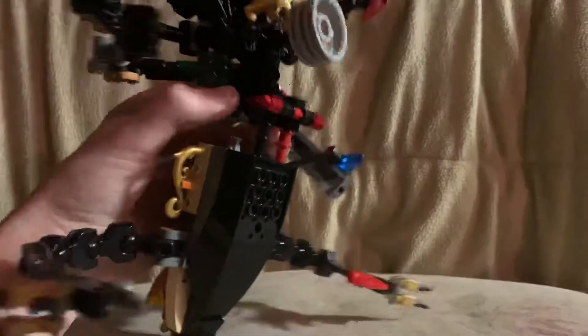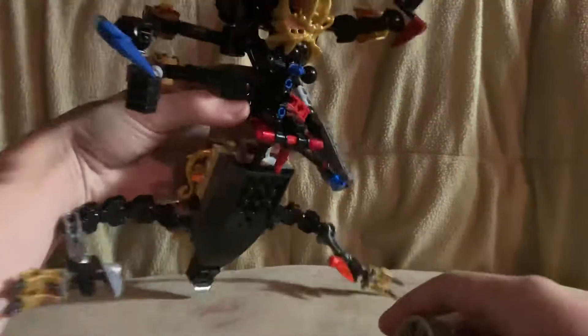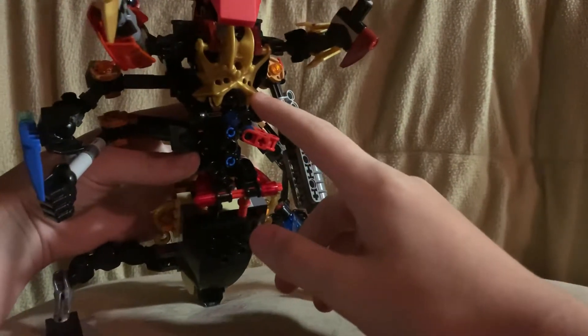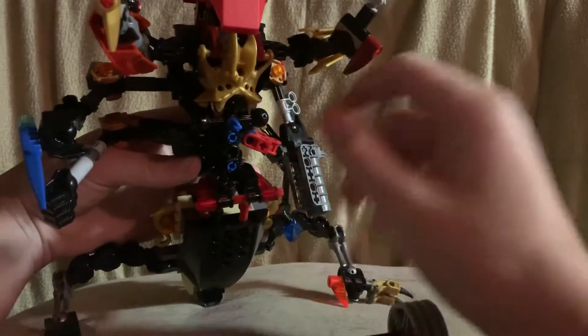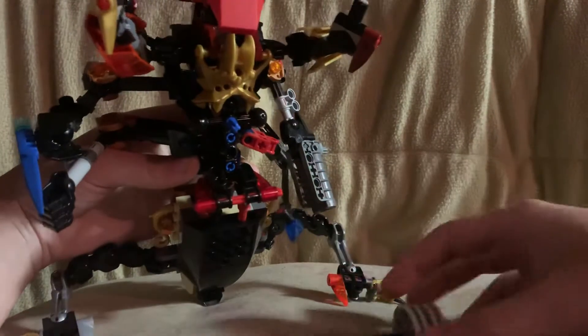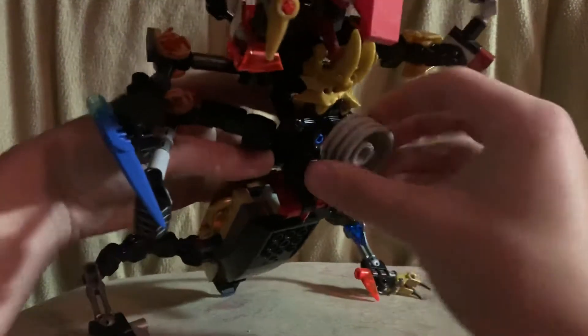I'll show you the underneath of him. This stand piece is just so it doesn't fall, because a lot of the ball joints are weak. I used a Hero Factory face piece for the underneath of him for some more guardian armor. So this just attaches right here so he can stand better.